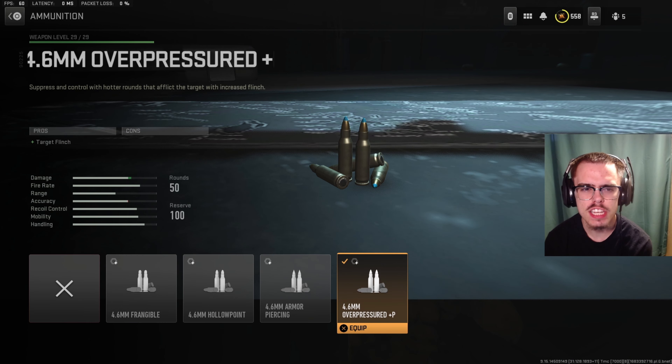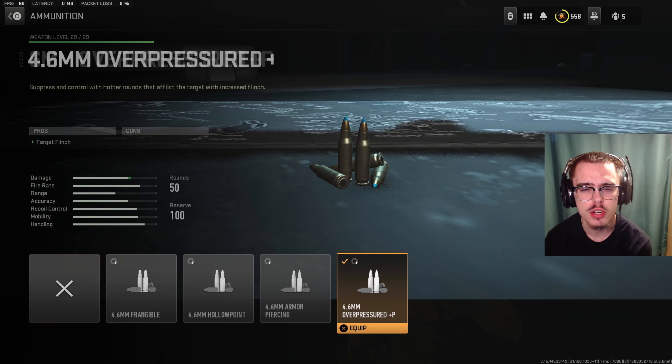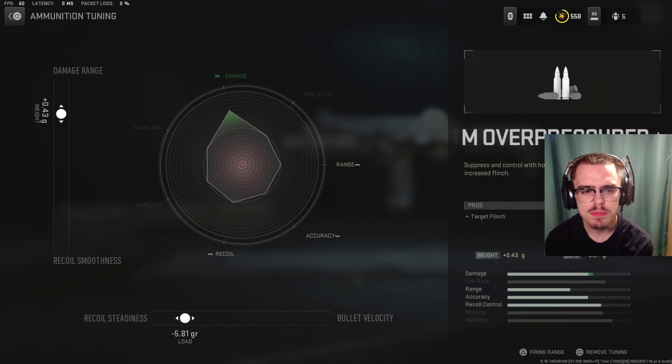Let's get into the class setup. For the first attachment, the ammunition, you want 4.6mm overpressure. For the tuning of the ammunition, you've got plus 0.43g for damage range and minus 5.81g for recoil steadiness.